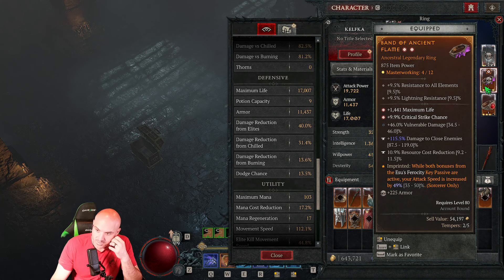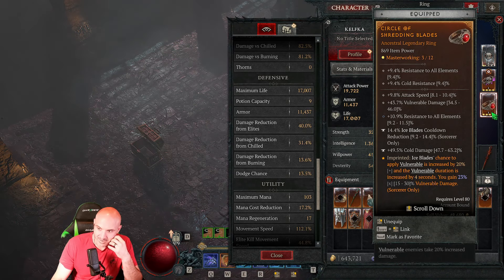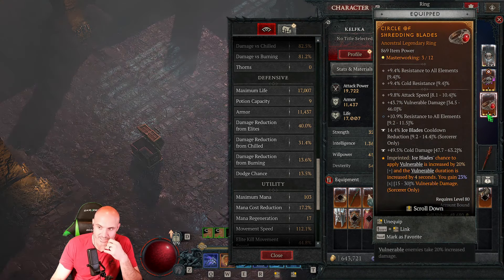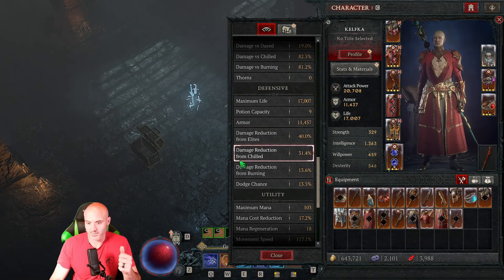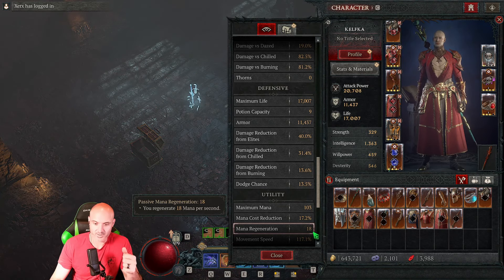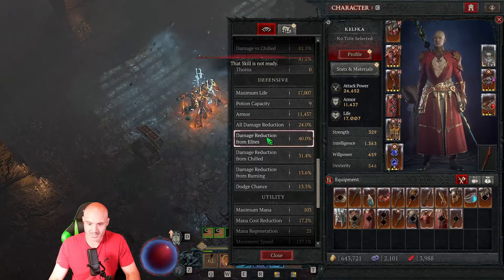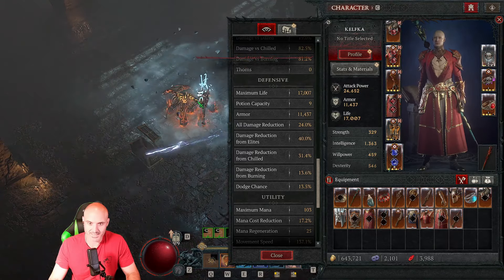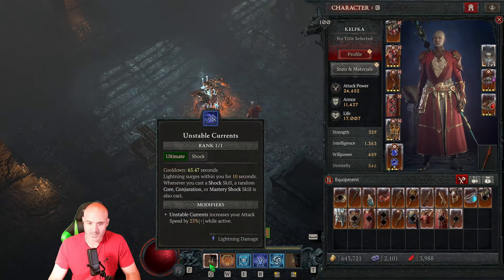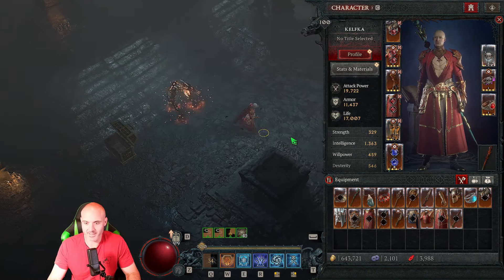That mana per second number should be around 20 to 23 - that would increase it a ton. You can actually get up to seven ranks of conjuration mastery on this. For the ring, resource cost reduction is going away and close enemy damage is probably going away too. I like critical strike on it - this ring needs attack speed over maximum health. Attack speed is very hard to get as a sorceress. The skill bar has unstable currents, flame shield, ice armor, teleport, frozen orb, and ice blades.